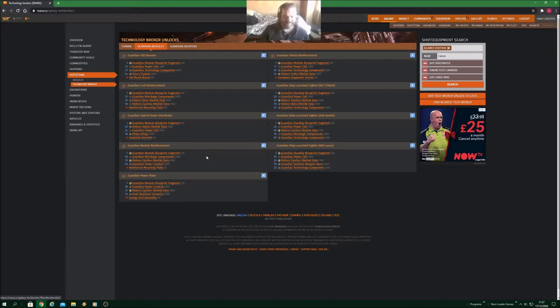Next is Guardian module reinforcement - this is another one which is quite handy. Like the hull reinforcement, it does require power from the power plant. But it works better than the standard module reinforcement. And seeing as you can't engineer the standard module reinforcement anyway, if you've got this unlocked and you've got the power available, you might as well stick the Guardian one in there. That is certainly useful.